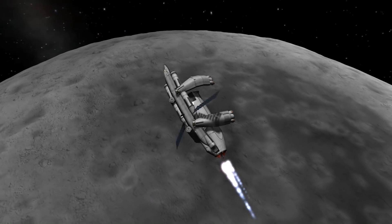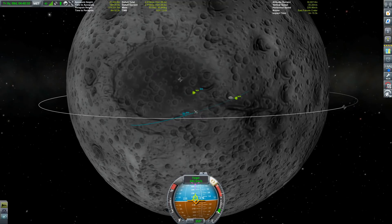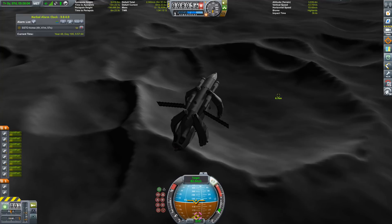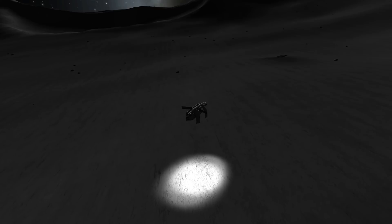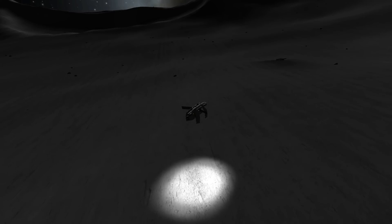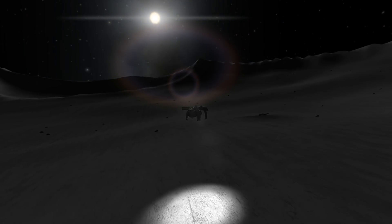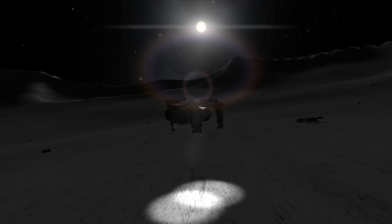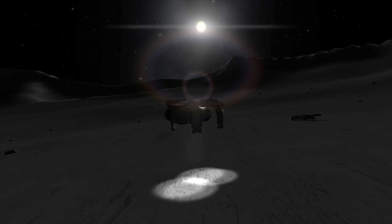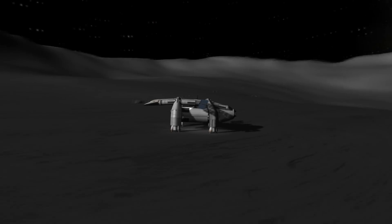Now that we've done that we can get back down to the surface and aim for our base — there it is, nicely set into that big crater. We're on a good approach vector and this time I think we're going to manage to land a bit closer to the rig than before. Those visual enhancement mods really make the game pop — I've got Scatterer and Environmental Visual Enhancements installed for those who are asking.